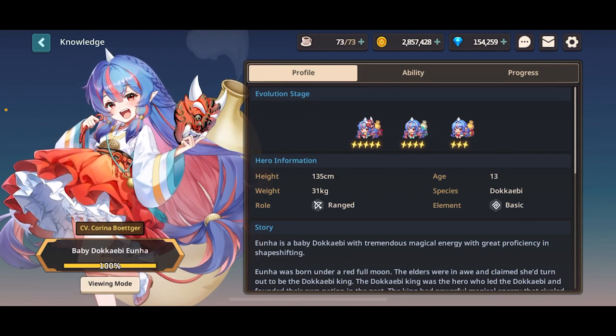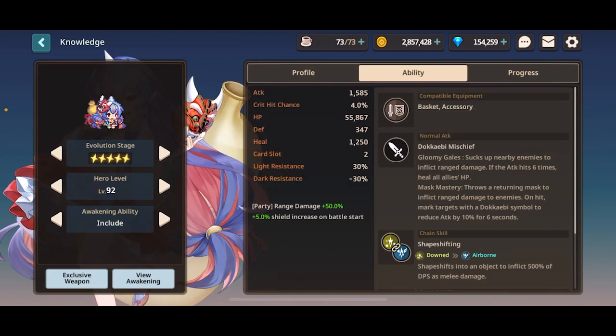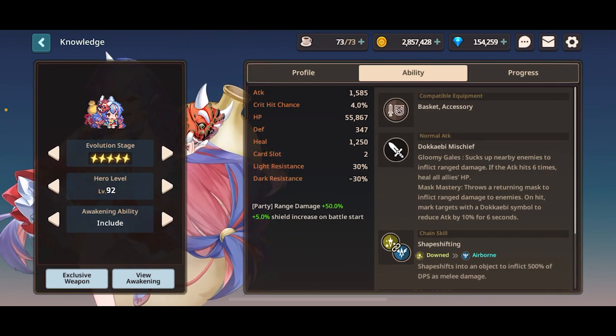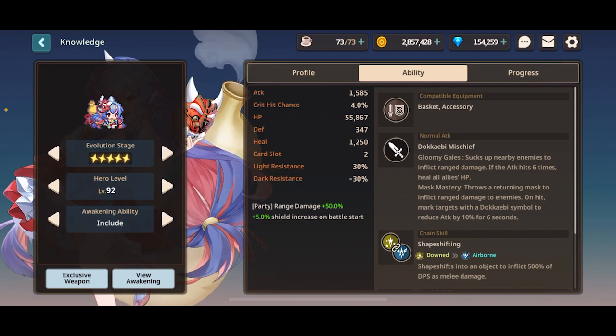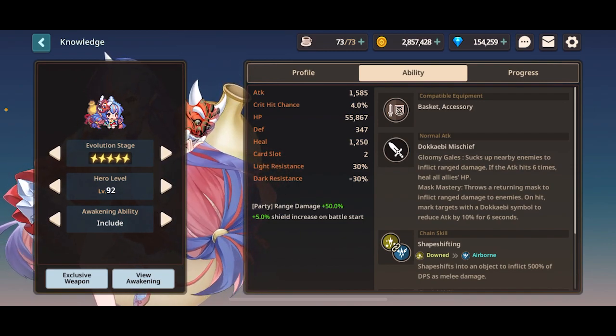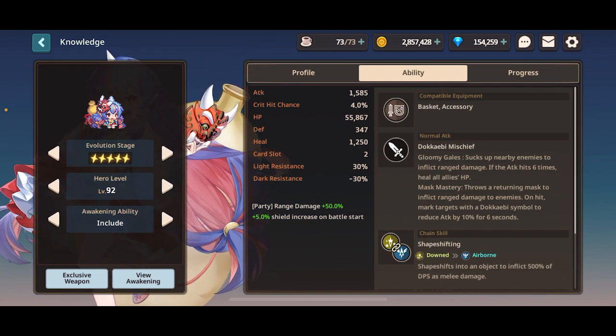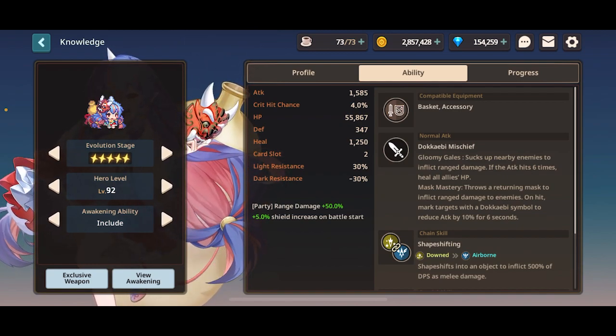You can find everything about Yunha within this book, so if you want to reference her stats or her kit anytime and you do not have her, you can refer to this video or the book within the game. It will always give you the most up-to-date, reliable information. The wiki has some details but isn't always kept 100% updated.